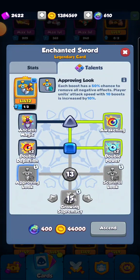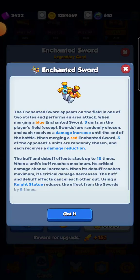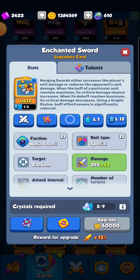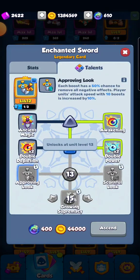You're also gaining the increase in attack speed with the 10 boosts. So not only will you get the crit chance from getting the 10 times when a unit buffs and reaches maximum — its critical damage chance increases — but you will also be gaining a 10% increase in your attack speed.